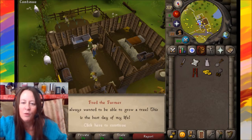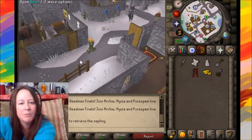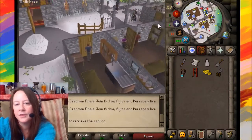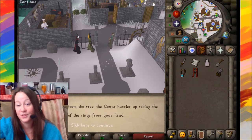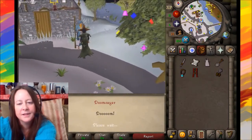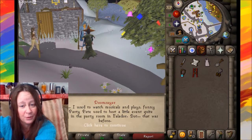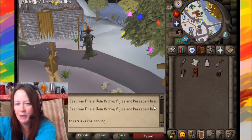Fred exclaims: 'I've always wanted to grow a tree — this is the best day of my life!' Next, Bob in a red shirt sells accents and mentions an amulet of duplication. The Count is in the graveyard — after hearing a noise from the tree, he hurries up and takes the rings. For the Doomslayer, Duke says he used to enjoy musicals and plays back when Party Pete hosted events in Falador's party room, but now it's all doom everywhere.